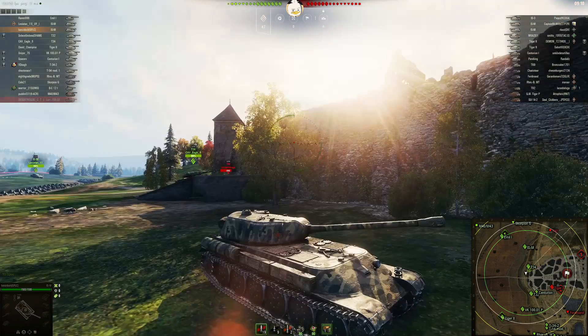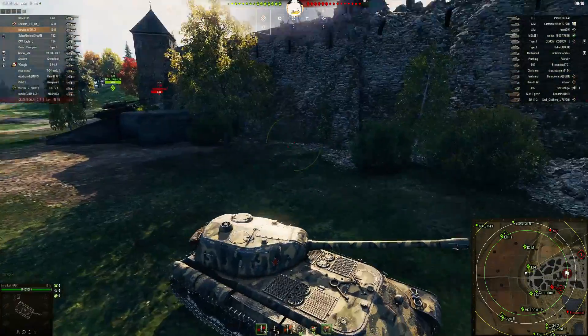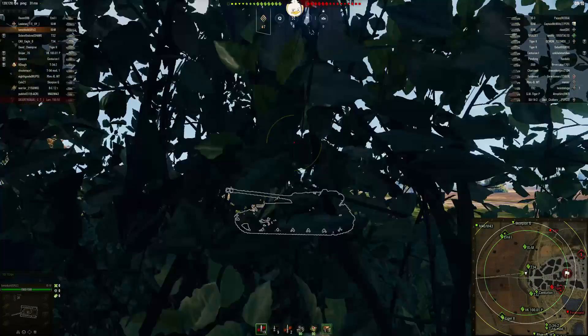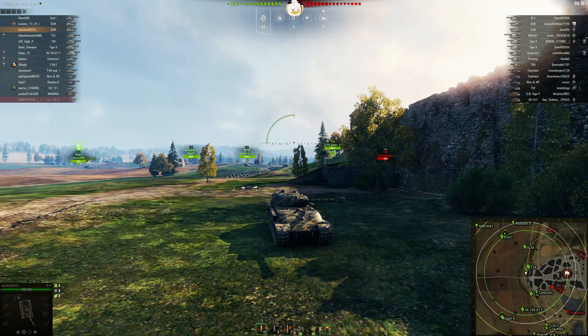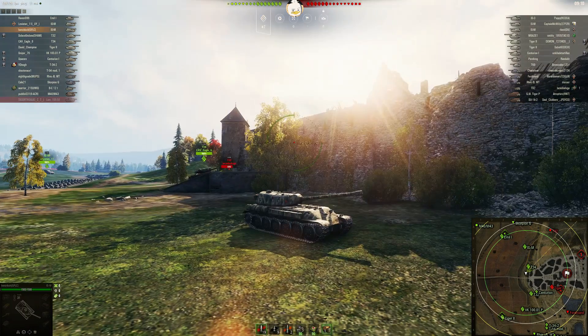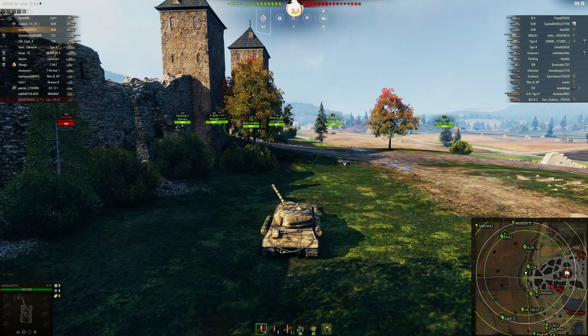Top tier heavy. The ISM — that is just one of the ugliest looking tanks I think it's ever been my pleasure to like or dislike. It does fairly good side scraping, and it's part of the 705A on-track, so I decided to dust it off and take it out.